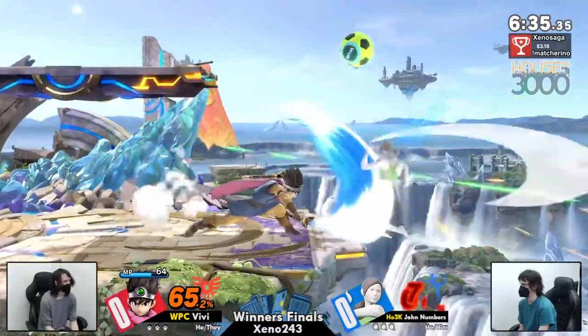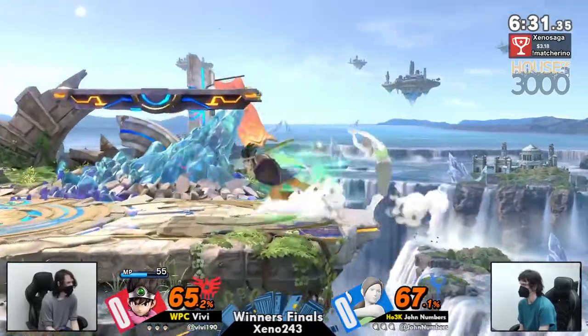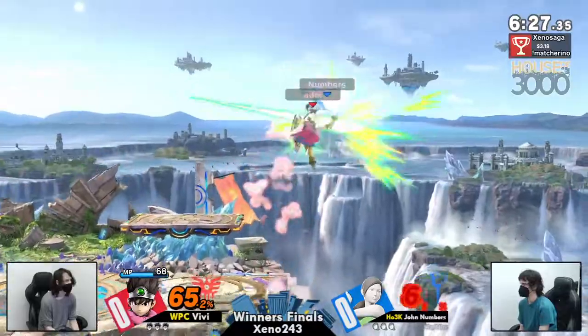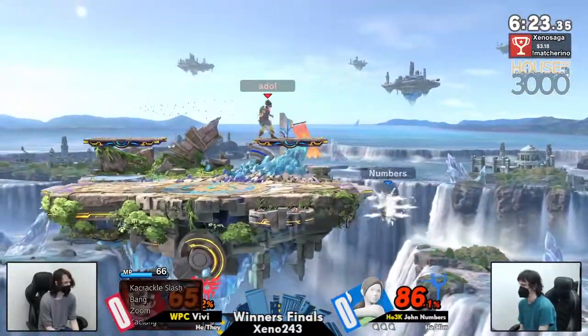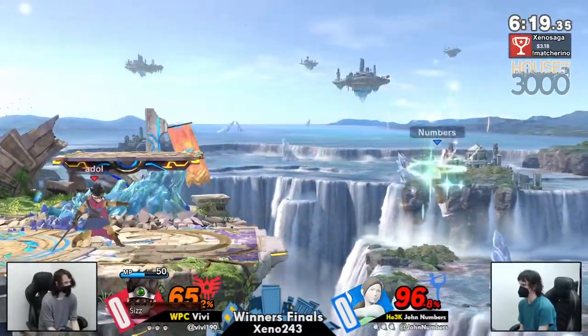That would have been a humongous amount of damage on Numbers, but we're going to be seeing a really good F-Tilt. It's so threatening — you just don't know what he's going to do. The header was actually able to keep John out of range of another Acceleradal forward air.